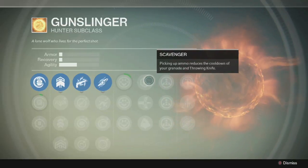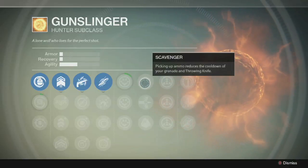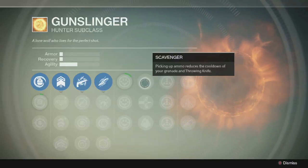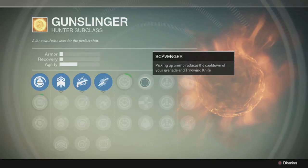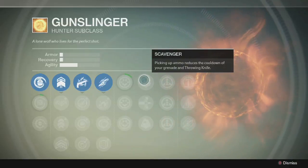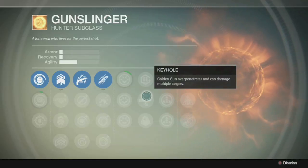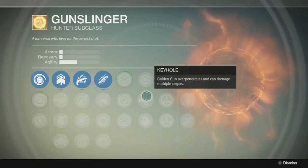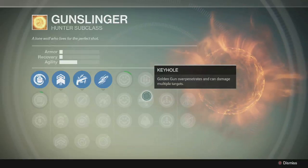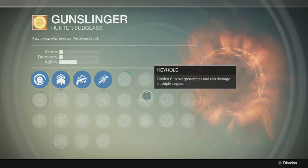The next category — right here you get Scavenger. When you pick up ammo — the green or purple crates on the ground around the maps, green being special ammo and purple being heavy — it reduces the cooldown of your grenade and throwing knife. That's pretty nice because I pick up sniper ammo all the time, so I could see that reducing my grenade cooldown pretty often. The next one is Keyhole — as it says, it over-penetrates and can damage multiple targets. Basically it can get a collateral. The second person hit probably won't die in one shot like the first, but they'll take significant damage, making finishing them off with another gun a lot easier.